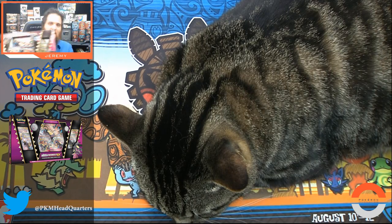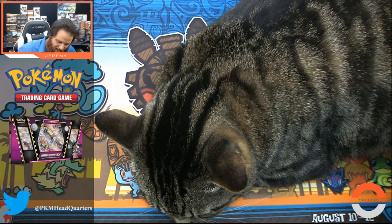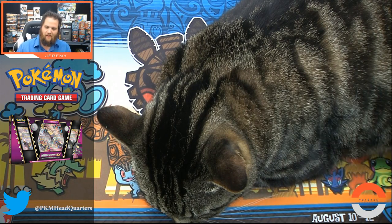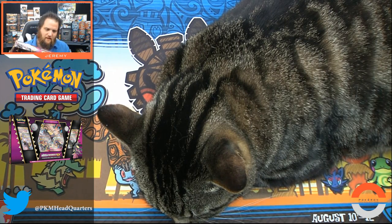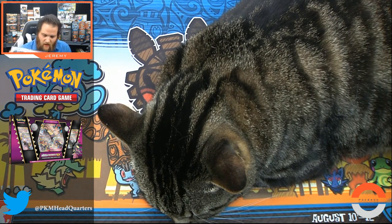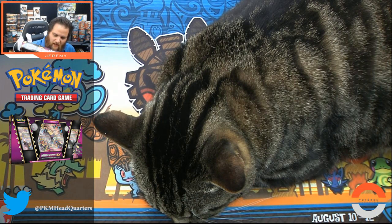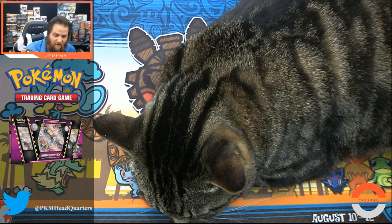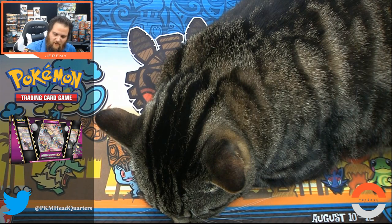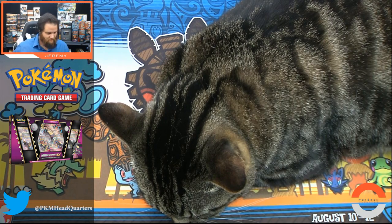Inside this you get the gigantic Mawile, the coin, as well as one never before seen foil promo card featuring Mega Mawile, a spirit link card to get the mega evolution Pokemon into play fast, six Pokemon TCG booster packs to mega expand your collection, a foil oversized card, a cool new coin, and a code card to redeem.